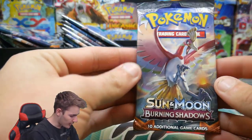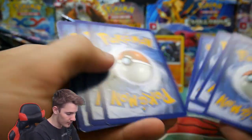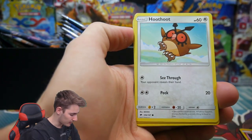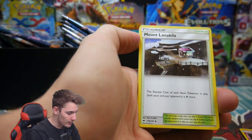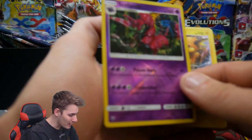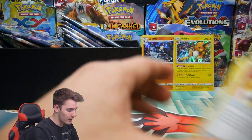Here's number two. We have a Hoothoot, an energy, a Wimpod, a Moone — I don't even know — a Wishful Baton, Scolipede rare reverse holo, and a Raichu holo. So two holos right in a row! Raichu, you look absolutely awesome. I absolutely love the artwork on that card.